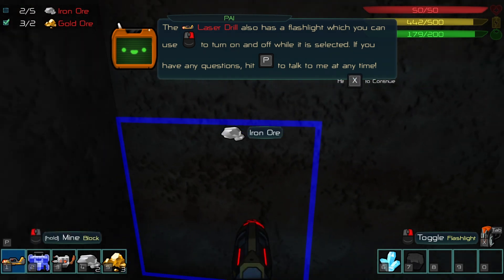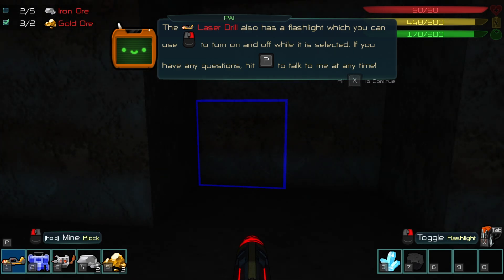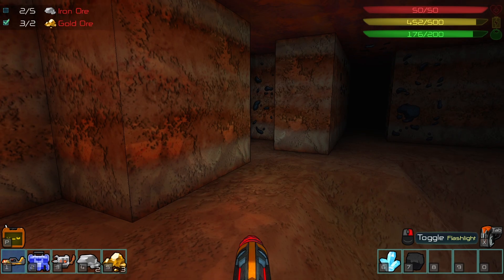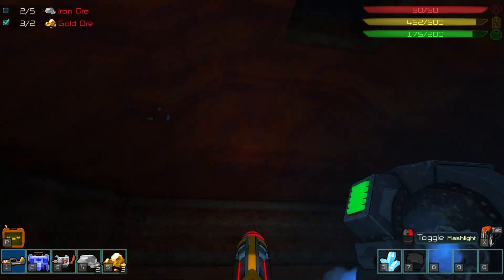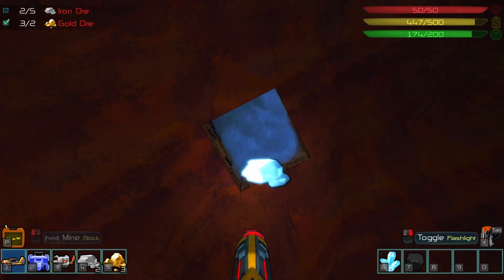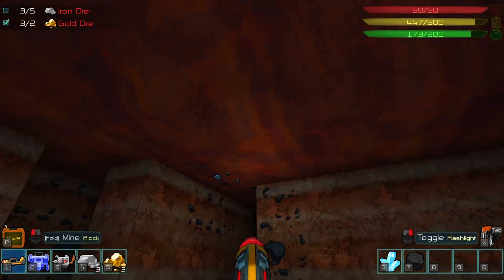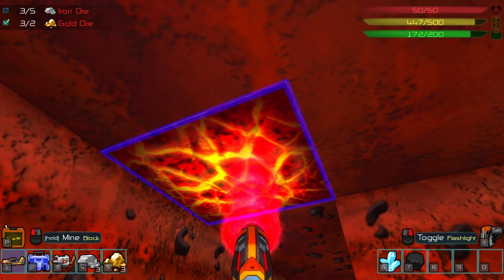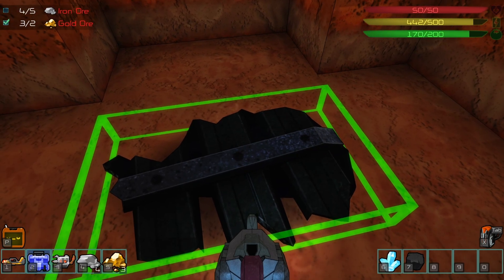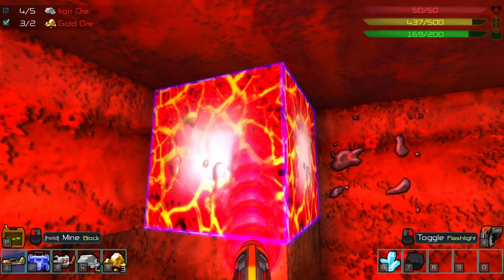At the top right we have health, hunger and power. Any questions, hit P. We need to get iron ore and gold - I've got enough gold so now we need iron ore. Let's have a look - it can be in the ceilings. One thing you shouldn't do, and it sort of tells you, is you can't replace the tiles in the floor at the bottom, so we're going to completely ignore mining below.